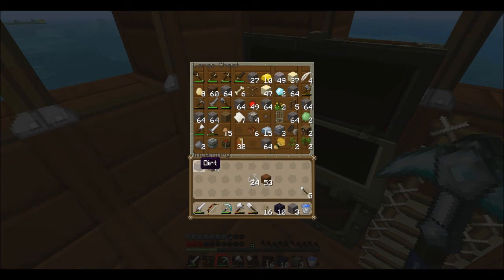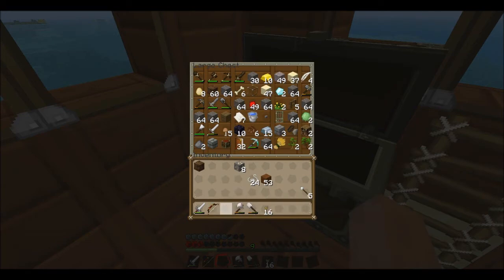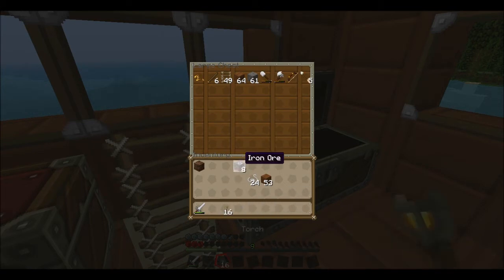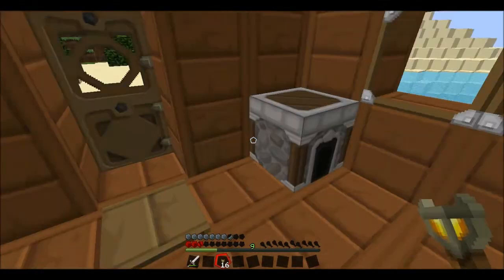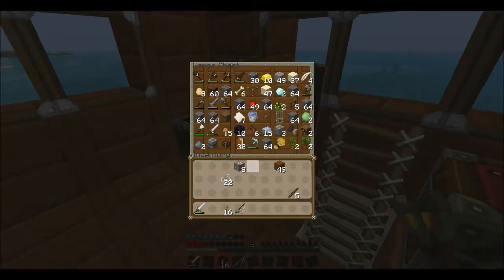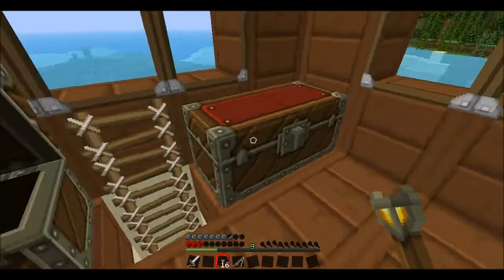I want to make a fishing rod, so if I get that stuff out — keep that out, put it in the furnace, put this stuff away. I'll have to put it in this chest, there's not enough room. Put all this away, keep the torches on me. Let me just make a fishing rod — there we go. Catch a fish and then get a little pet on our side.